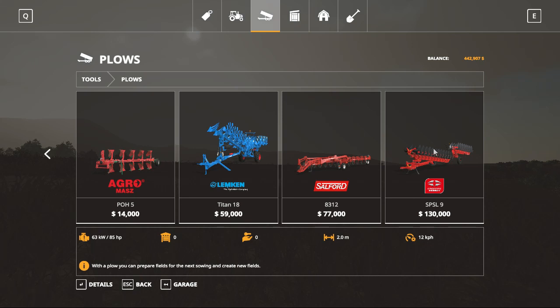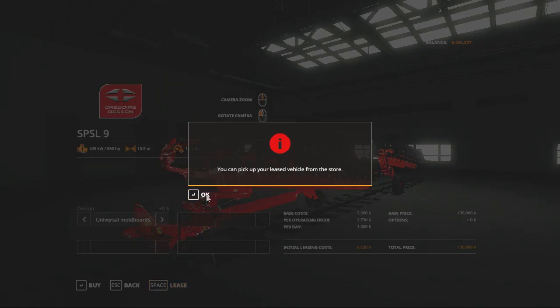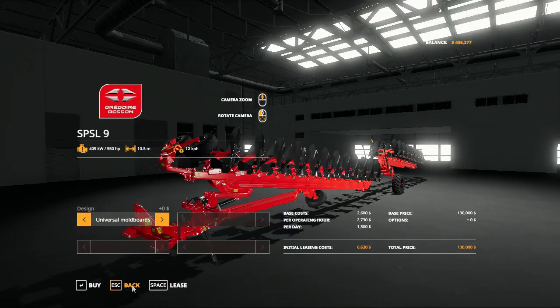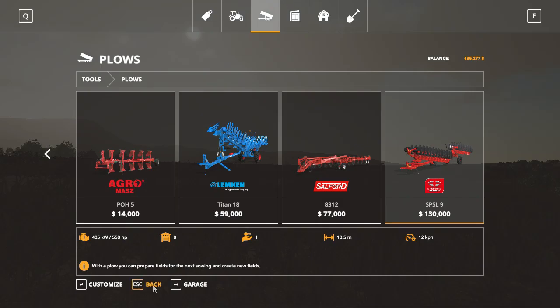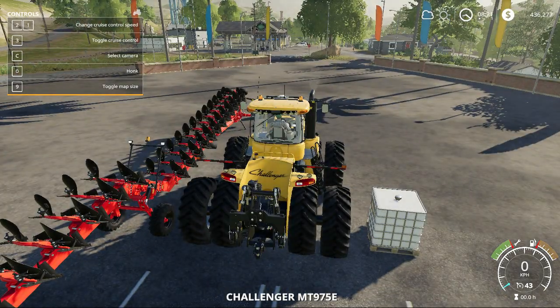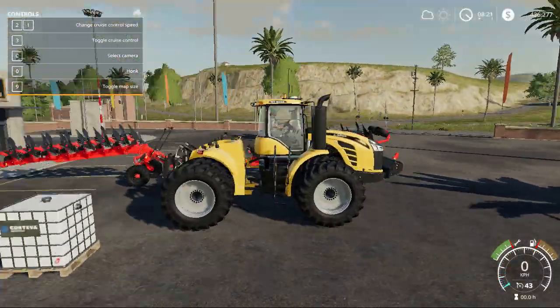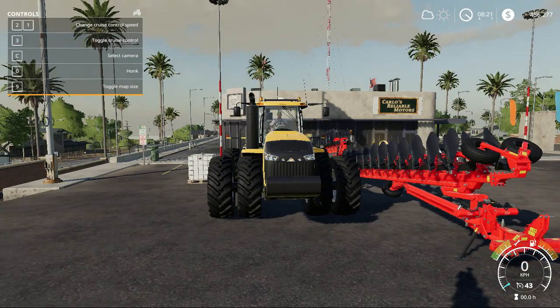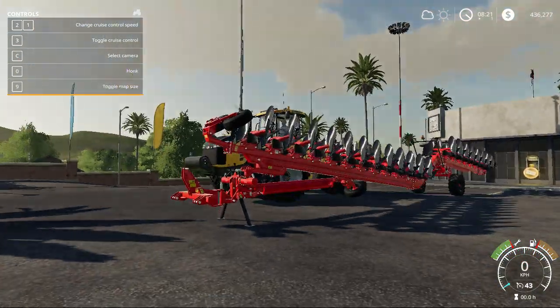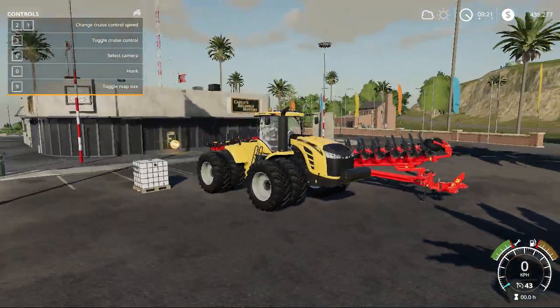We'll just grab this big one here. Then we should go back and this should be appearing at the shop. And there we go — okay, we grabbed it, done. We grabbed the plough. Oh, that plough's awesome!